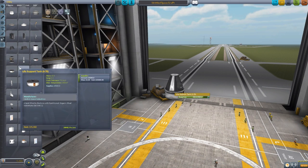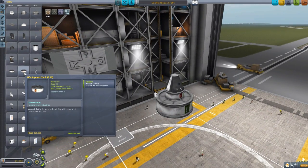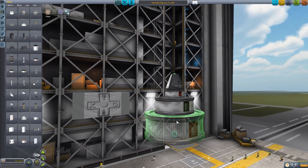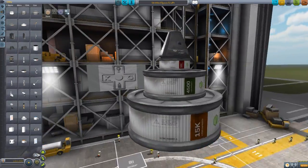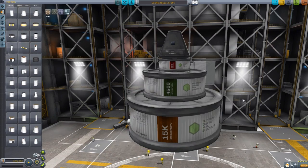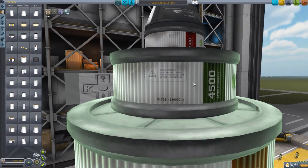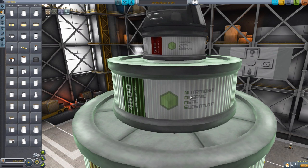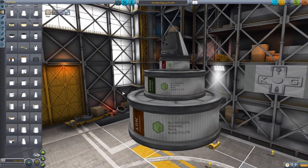We then have the 2.5 meter tank with 4,500 supplies, and finally the 3.75 meter tank holding a whopping 15,000 supplies — enough to keep your Kerbals fed for a very, very long time. These parts aren't too impressive model-wise, they look like regular fuel tanks, but I do like the texture. Like many RoverDude mods, you get nice little warnings, barcodes, and IDs on the texturing. And I love this acronym: the supplies are technically Nutritional Organic Meal Substitutes, or NOMS. That just makes me laugh.